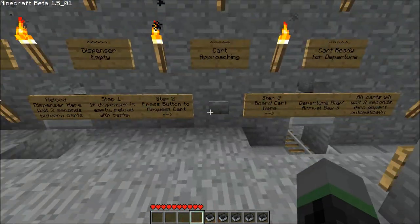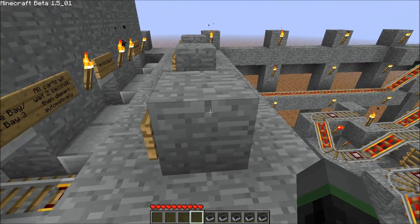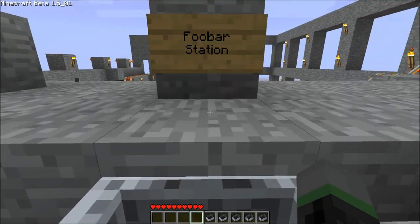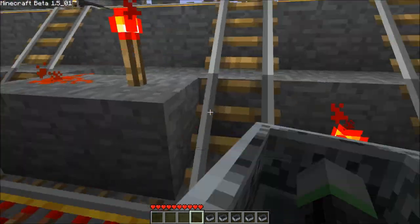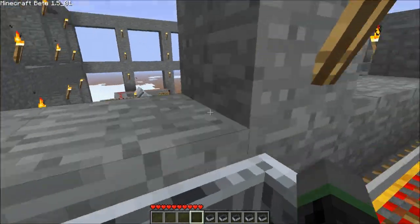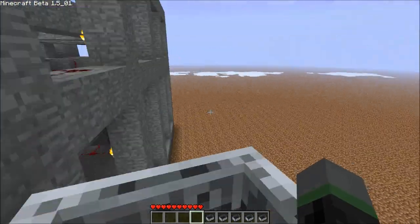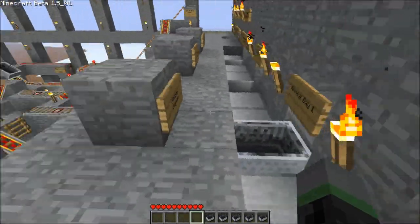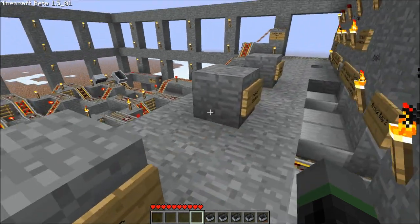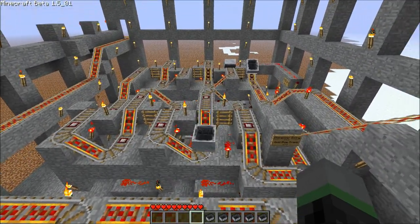Now if I request another cart and this time I board it, because it's an occupied cart it will get me onto the main track and onto the next station. In this case there is no next station — the track just wraps around itself — but here I can show you how the arrival system works. It's just like the departures: I get out of the cart, the cart waits two to three seconds, and departs automatically. That unoccupied cart is now heading back into the dispenser.